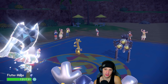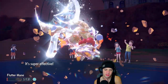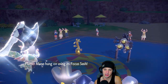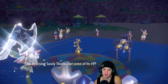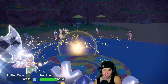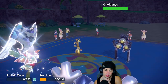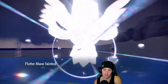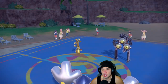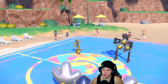It goes into Earth Power — that's fine, I sash up. Now Make It Rain comes out and I can recover some nice HP back while taking out Sandy Shocks at the same time. There's a Make It Rain — it sells the Tera and wow, that damage is absurd. It gets rid of my Flutter Mane. We still have Amoonguss in the back end and Garchomp, plus I have a Sitrus Berry on Iron Hands.